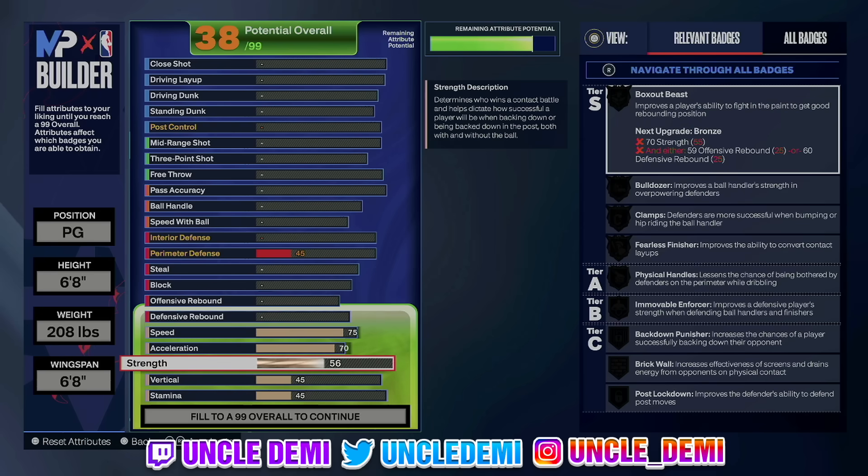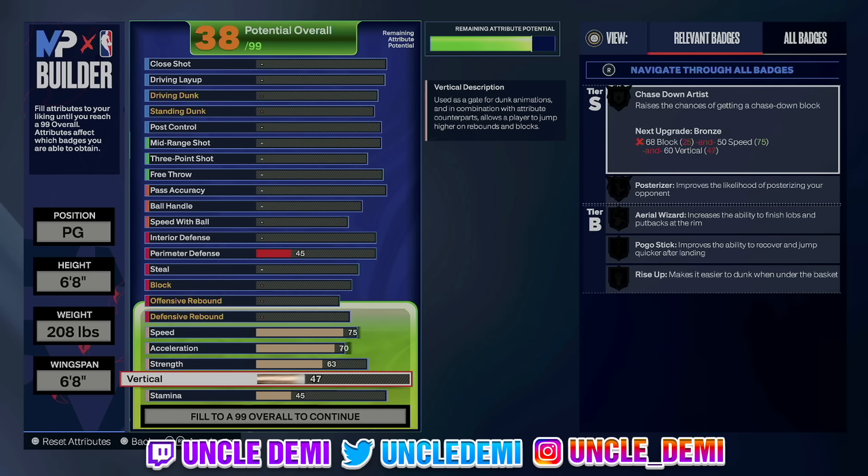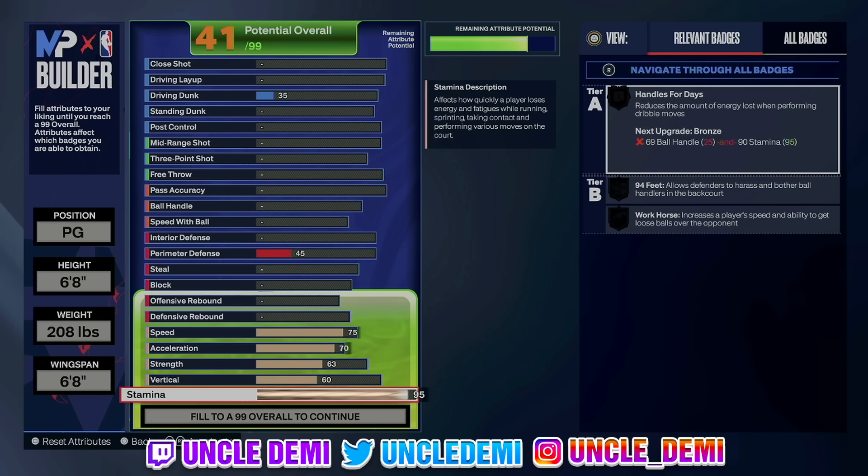We're going 63 on the strength — that is just for the fearless finisher. We're going 60 vert, because this is going to be for just getting the chase down. And then we're going to go 95 on the stamina, and that's going to be for the 94 feet.